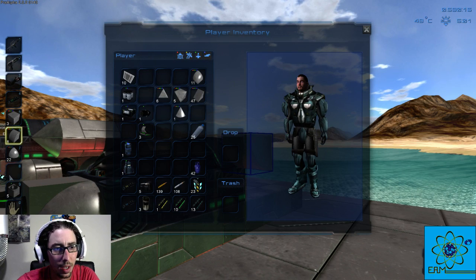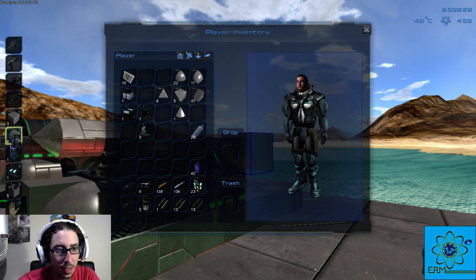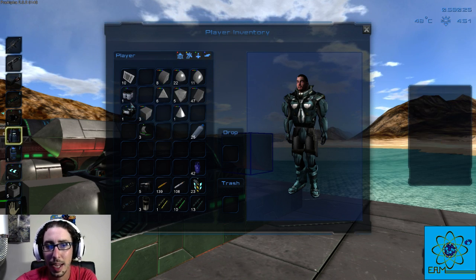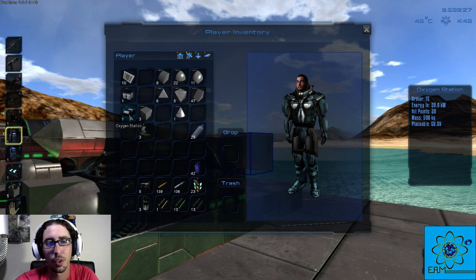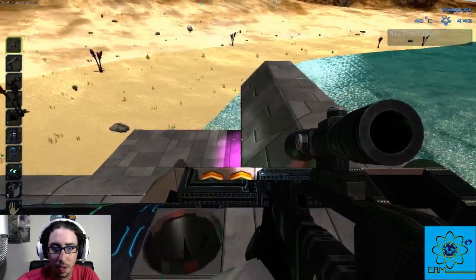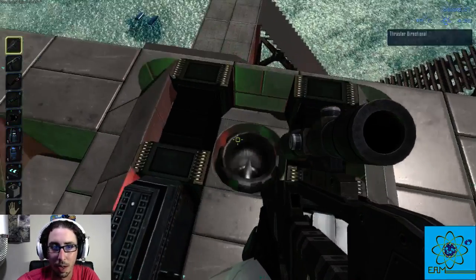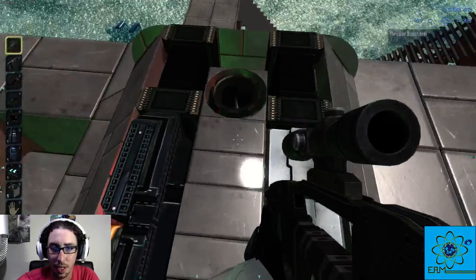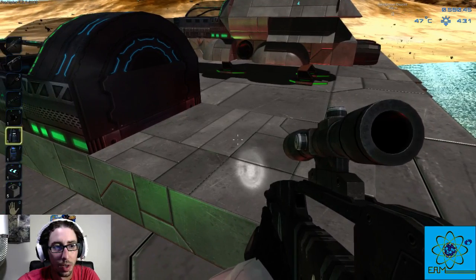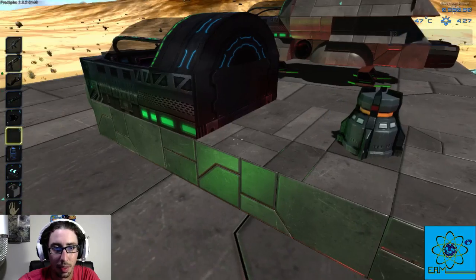Now you need the rest of your components. We've got the fuel tank, the generator, the RCS, and we're going to need the thruster and an oxygen tank. You can put an oxygen tank and an oxygen station on your ship. You can also put your constructor and cargo boxes on there — I've got a fridge and two oxygen stations on mine, just in case one gets blown up when you're out of orbit.